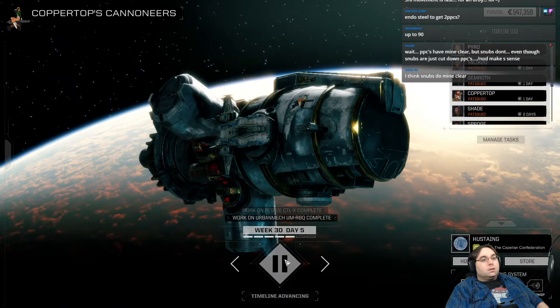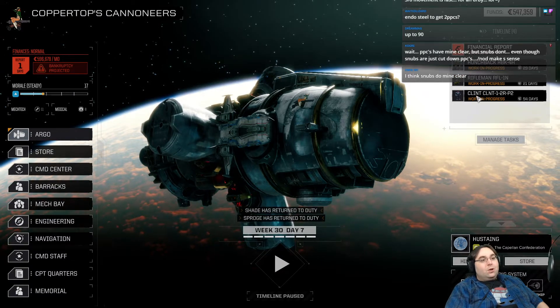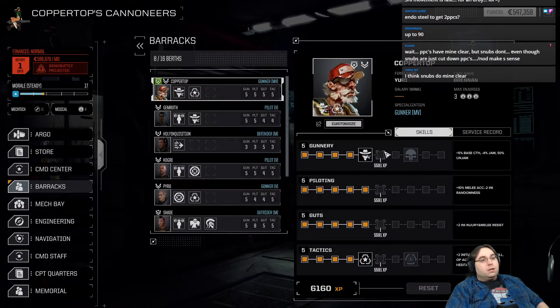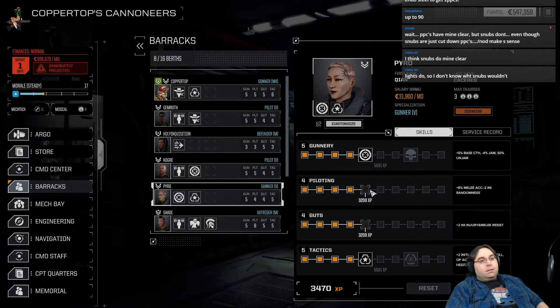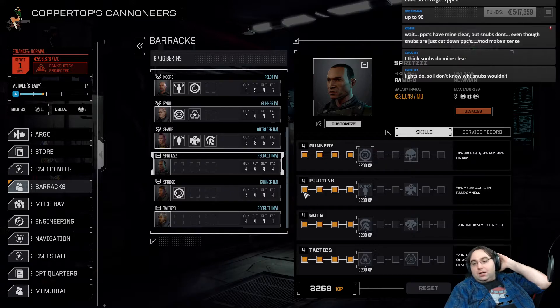We did it! Last day of the month — we are underfunded at the moment. All of our mech pilots are back though, so we will be able to actually get in another mission before the end of the month. Copper Top leveled up — plus three initiative, that would be fun. Really need a jam chance — you do not need melee accuracy at the moment. We'll throw tactics — tactics is super important in Rotech. Unlike the base game, tactics is actually useful in this. Pyro has leveled up. Piloting and guts are just totally non-issue when it comes to any ability.